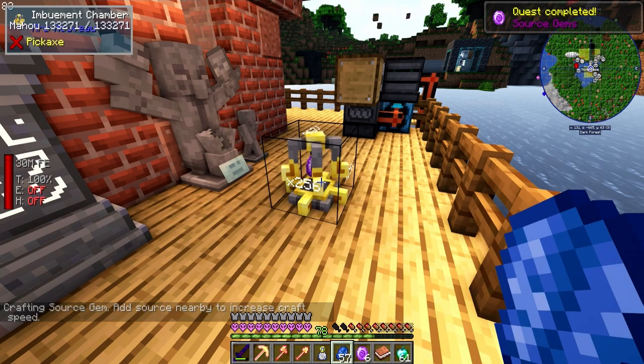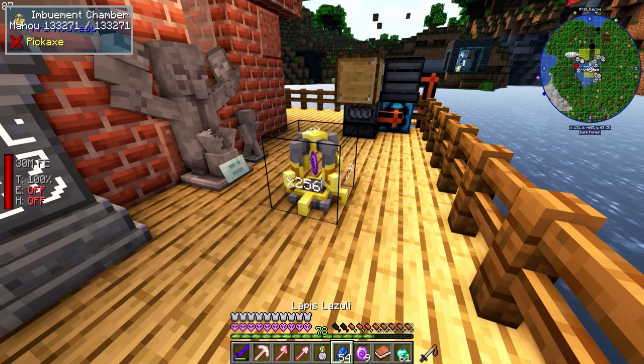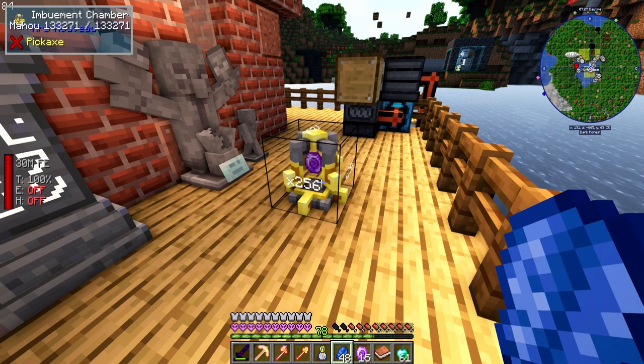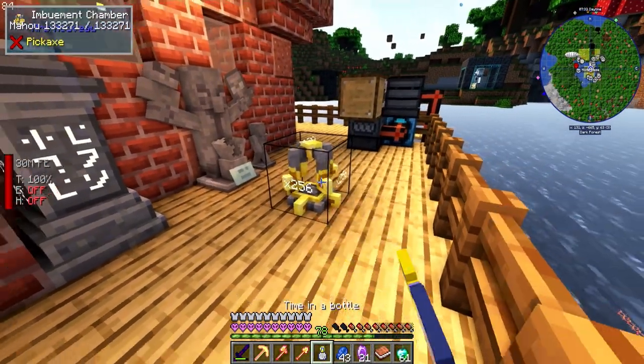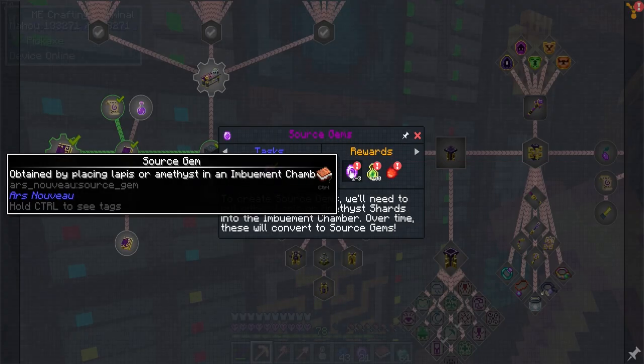The time-in-a-bottle is one of the most overpowered items in the entire game. We've got quite a few source gems now - we got an additional couple as well.